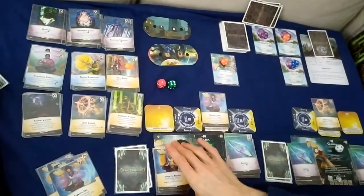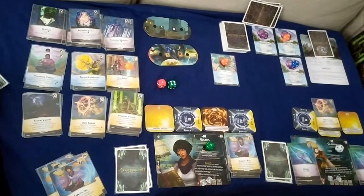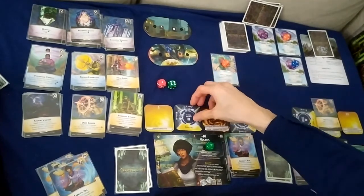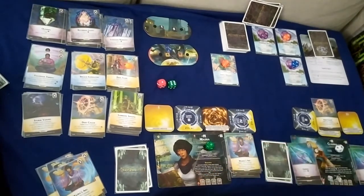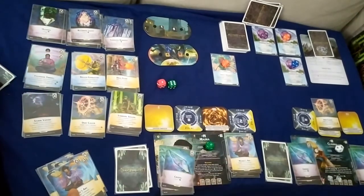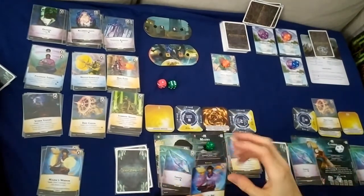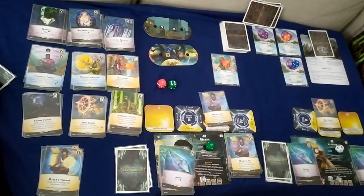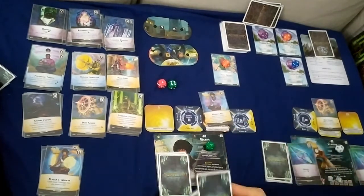Masra's turn: cast for three damage, focus the closest breach down to six, focus that breach. Spend four ether to gain two charges — fully charged. Use those charges to destroy the card. Pick up another Masra's Arc, place into hand, prep it. End turn, draw back up to five.